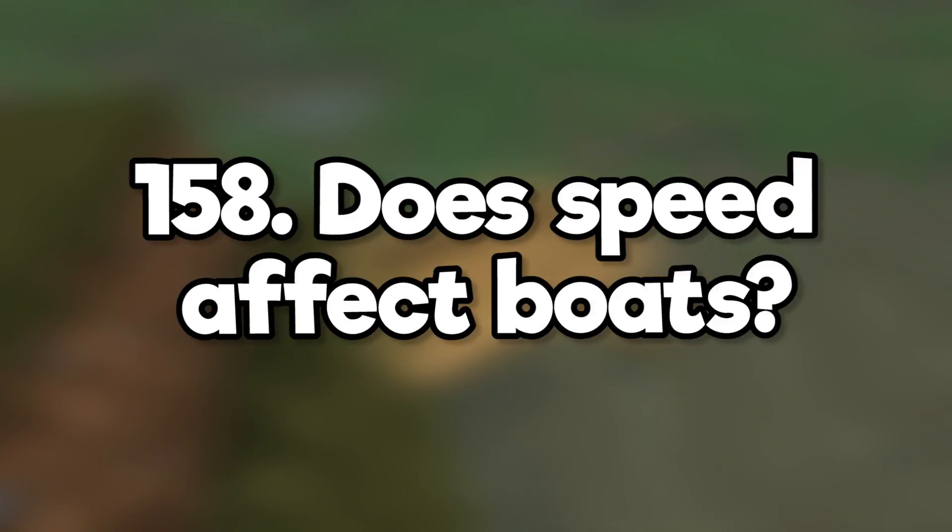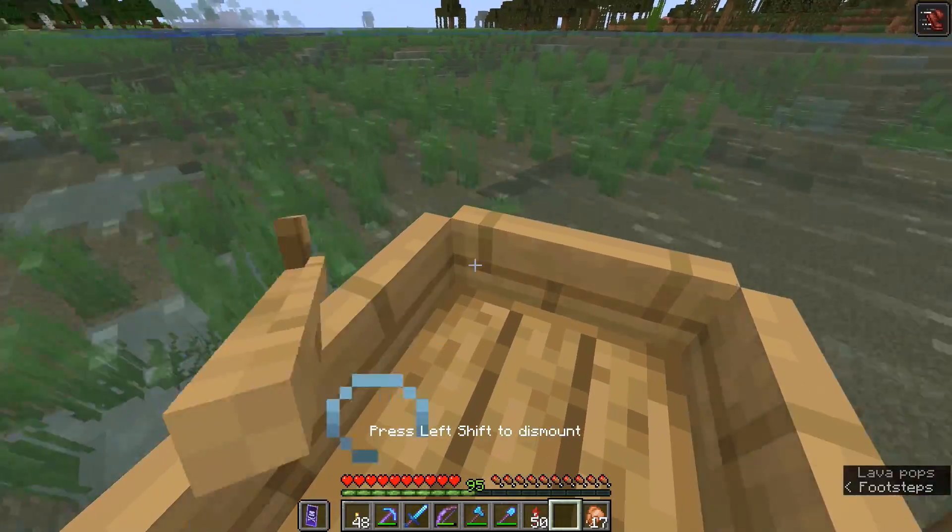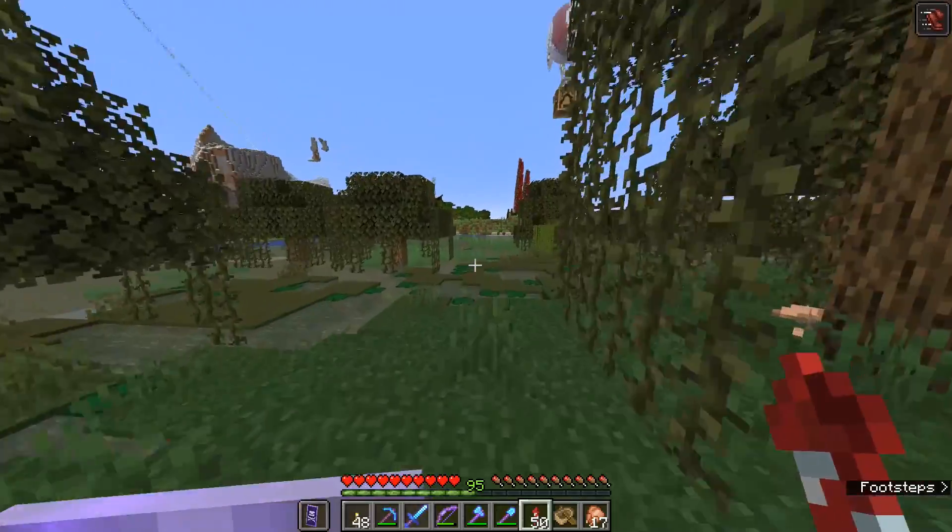Does speed affect boats? Nope. Potion effects only work on players and mobs. Boats are completely unaffected, so I'm sorry you don't get a speedboat.